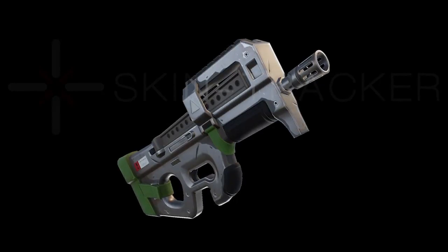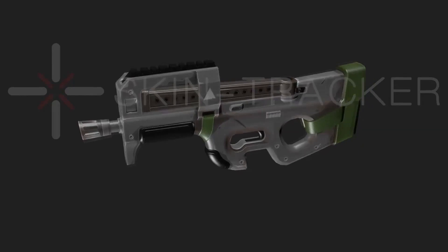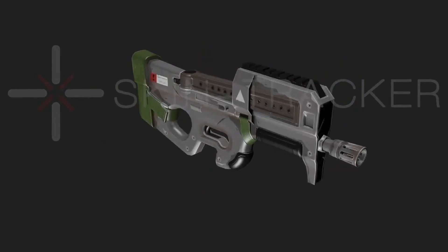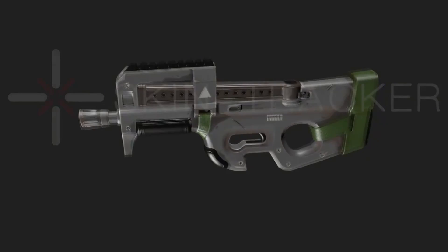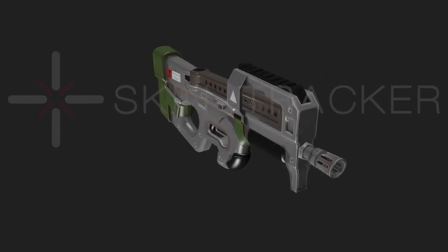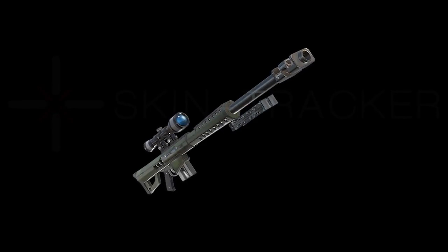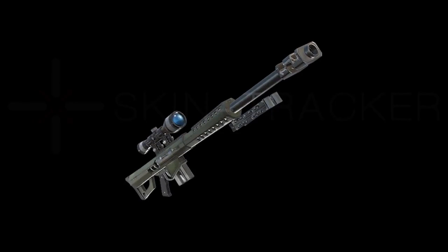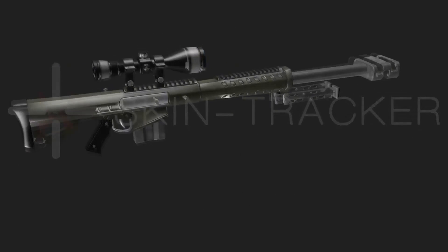If we take a look at the background, we actually have for you guys the 3D models for the P90 as well as what appears to be a Barrett .50 cal coming to the game of Fortnite. The .50 cal appears to be a semi-automatic weapon — similar to what you'd see in Call of Duty — and it's a very powerful weapon firing a .50 cal round, pretty much armor-piercing.